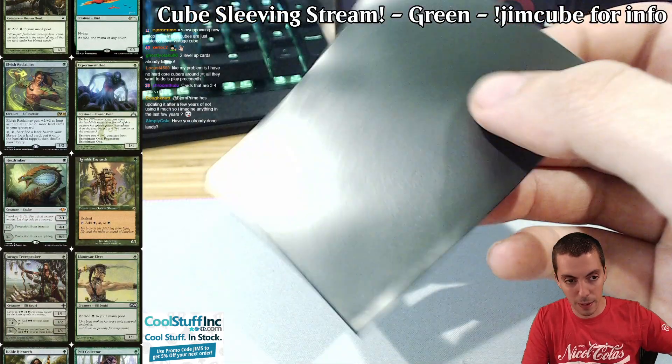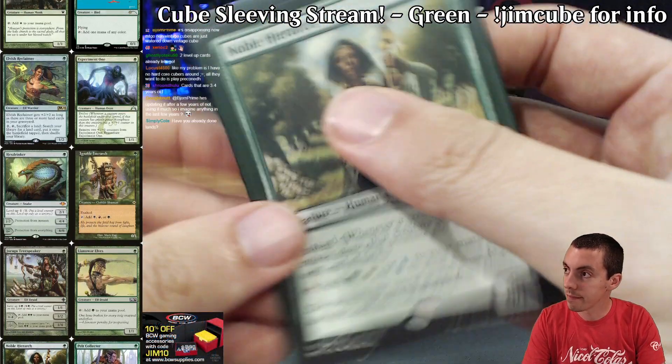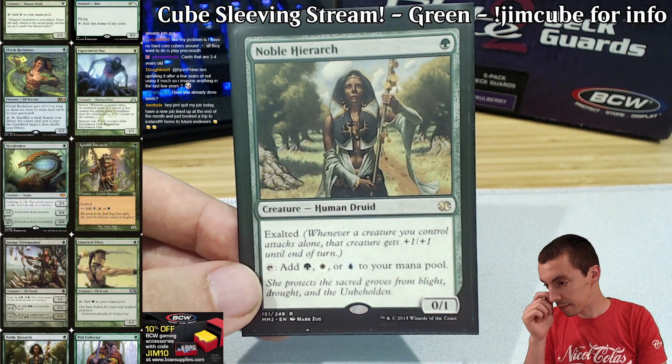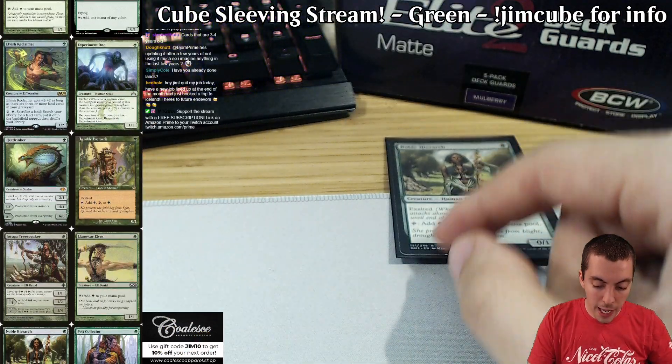Green, green, green. I've not done lands yet. White, blue, black, and red are done. Our first card is Noble Hierarch. Easy game. Mana creatures are obviously very important in cube. Also a human — there's a human theme, not really in green as much. We also have the new one, Ignoble Hierarch.